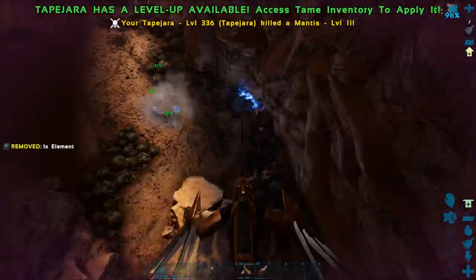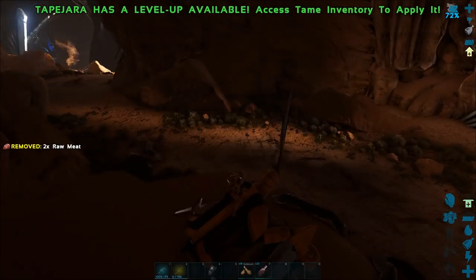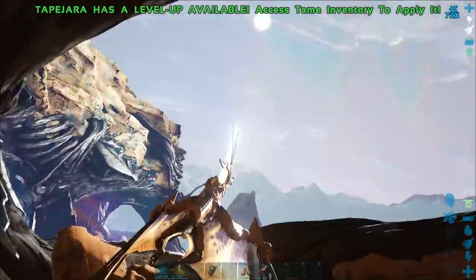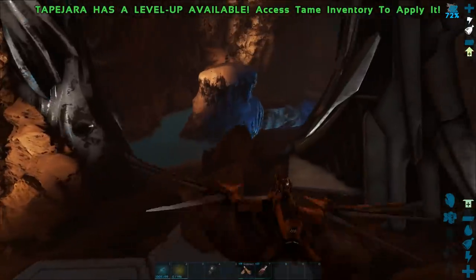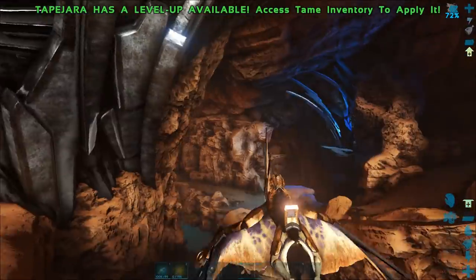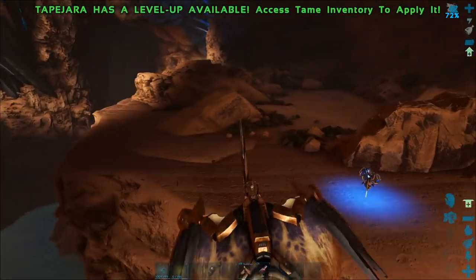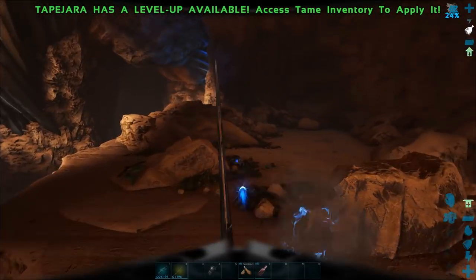I think Aberration was the worst. Alright, just carry on through here and we should be getting to the main cave. Yep, over here — that artifact there is the artifact of chaos, and you need that to summon the desert titan.